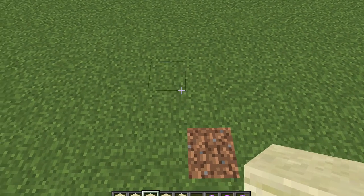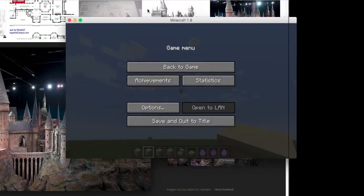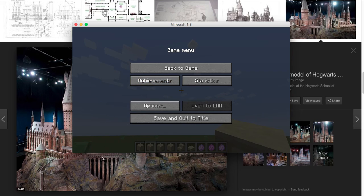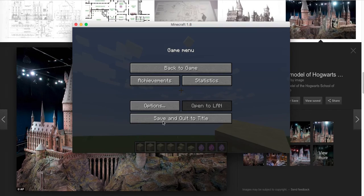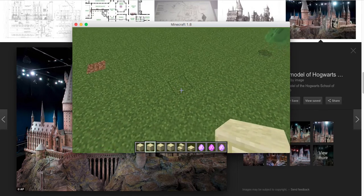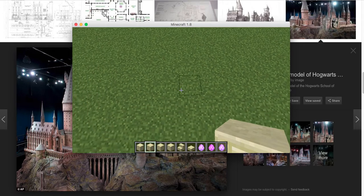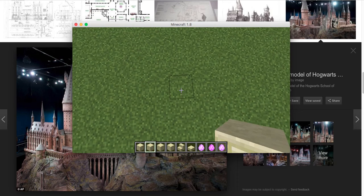We're gonna start, so let me just close out of Minecraft. Here is my blueprint — there's kind of like a mountain, and then the bridge, which we are going to work on the most in this build. So let's start with our bridge. We're gonna make it quite big.